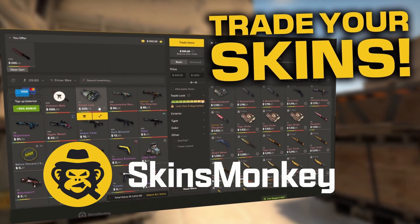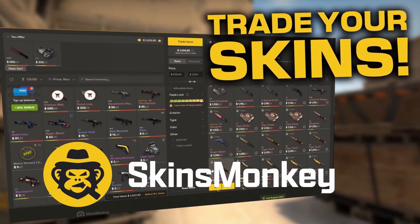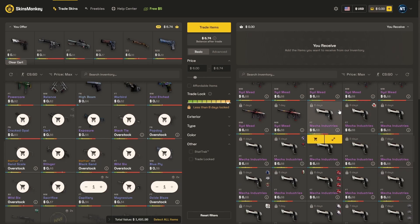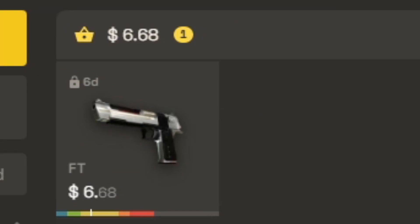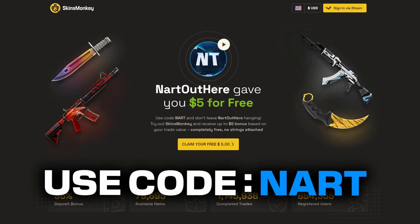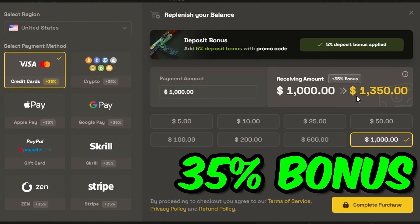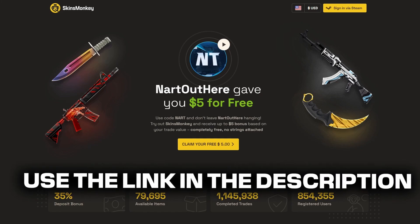This video wouldn't be possible without today's sponsor, Skins Monkey — a site where you trade your old skins and get new ones. Pick out all the ugly and old skins you don't want, pick out something nice, and you're essentially upgrading your skins. Get a free $5 on your trade using code NART, or buy skins with code NART for a 35% bonus. Use the link below in the description.